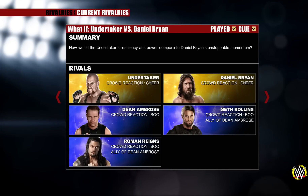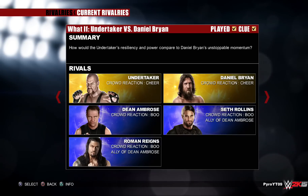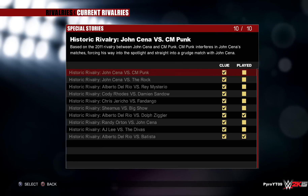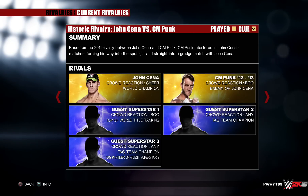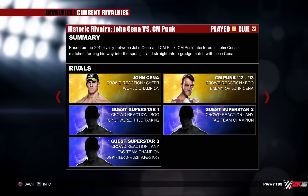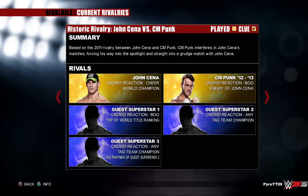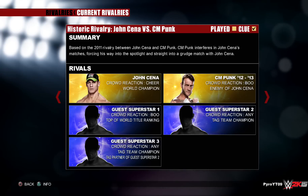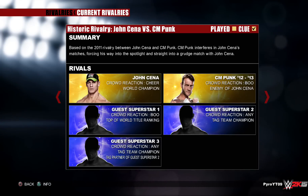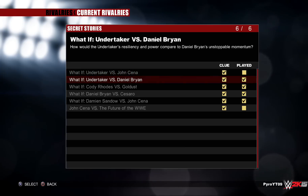You have to make sure that all the settings are 100% exactly the same. That's why a lot of people are having trouble — they're missing one or two settings. For rivalries like John Cena and CM Punk, make sure that Cena is a champion and has the correct crowd reaction. For this one, you do get guest superstars, which can be random — it can be different every single time depending on who your tag team champions are and who's at the top of the WWE world title ranking. As long as you get those minor details right, you're set to go and use the rivalry.